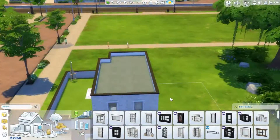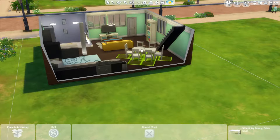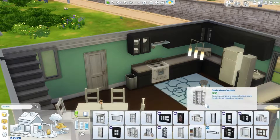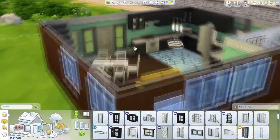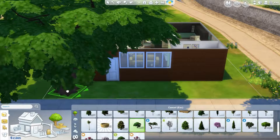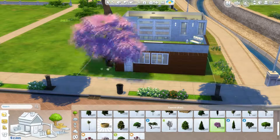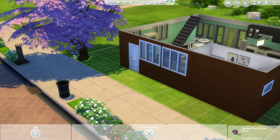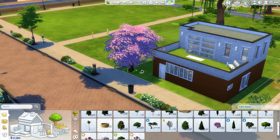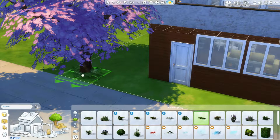I decide to put in a back door because who wants to walk all the way around the house to get to the backyard — not me, I'm lazy. That means I have to get rid of one window and put in a smaller one. The window heights are hard to match up with the door so it's a little off, but it's okay. I really wanted a nice big tree — the first one was too big and went right into the patio, so I picked the pink one, which actually looks really nice given how colorful the lot is. I spin it so the flat side faces the house.